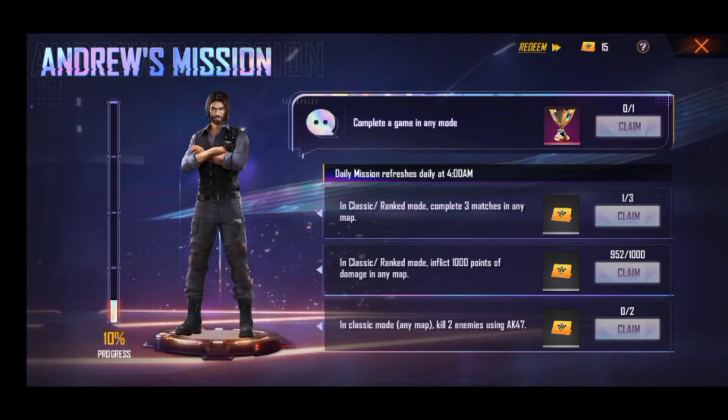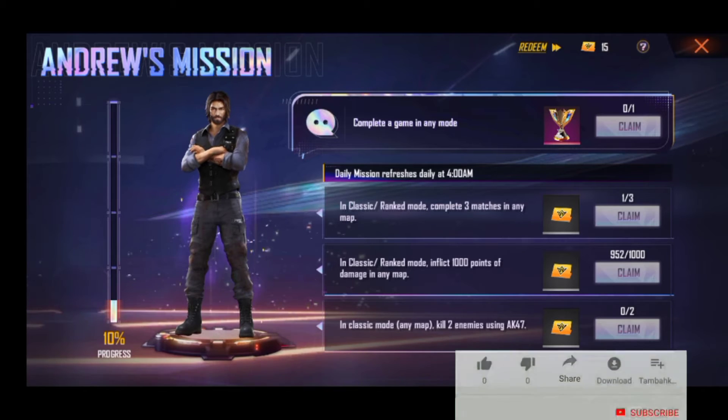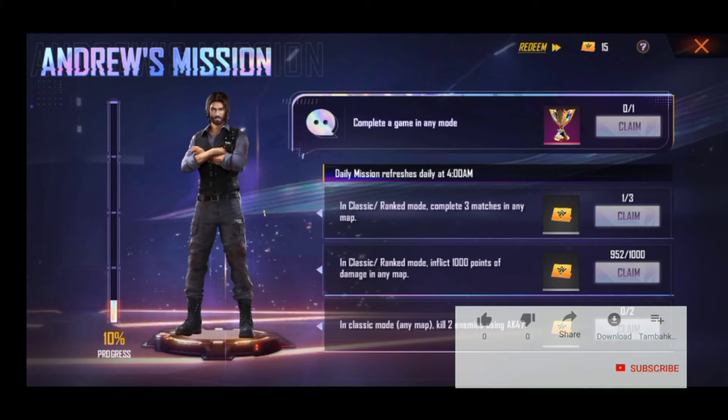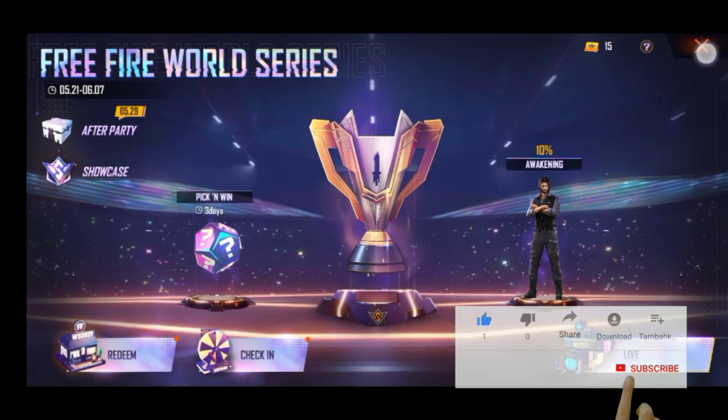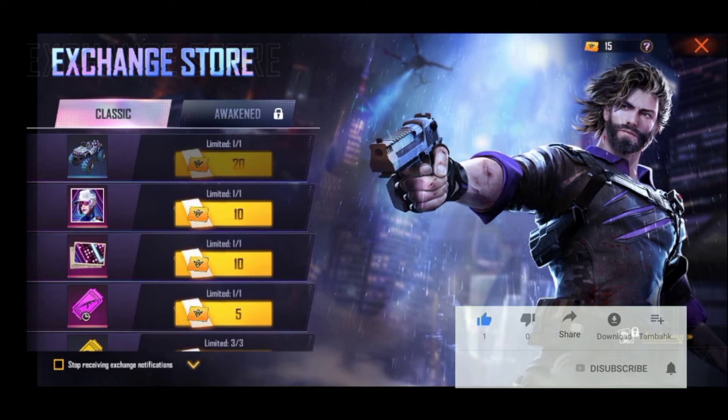the events and machines. We can add the android and android — this is a global event on the right side of this event. We can complete this event; this is the 100% icon, we can claim the android android. If we have completed the machines, we can change the tokens for the two of us.